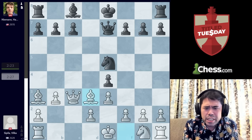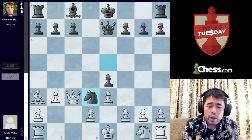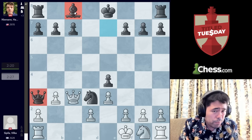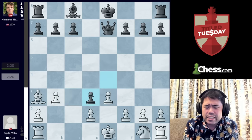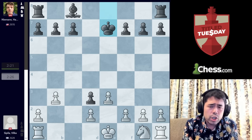Instead Hans plays Knight D3. We get Bishop takes Knight, Knight takes Bishop, Queen takes Knight. Of course White cannot move the King out of check, because then Black will capture the Bishop and simply has an extra Bishop on the board and will win very soon. So we get takes, takes, takes, E takes D3, Bishop E7, King E7. Now White is relatively okay here.